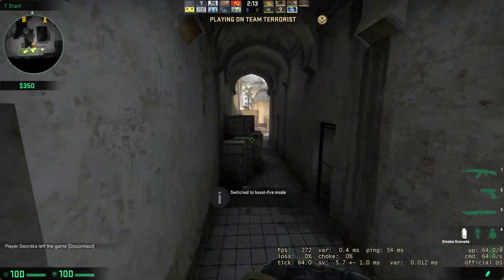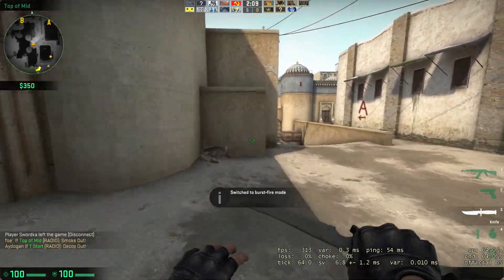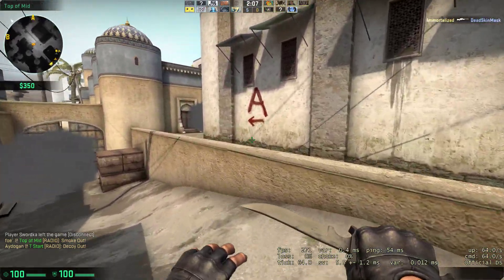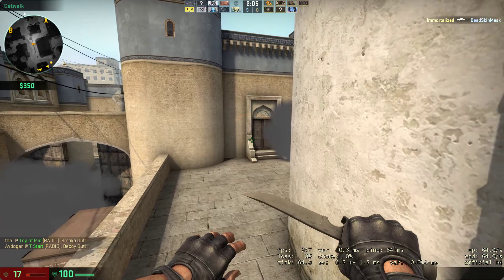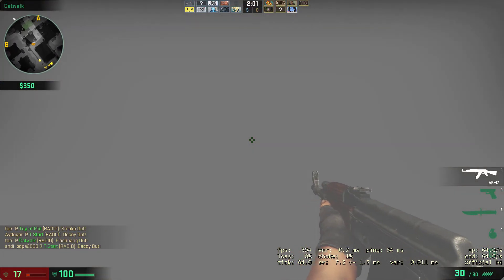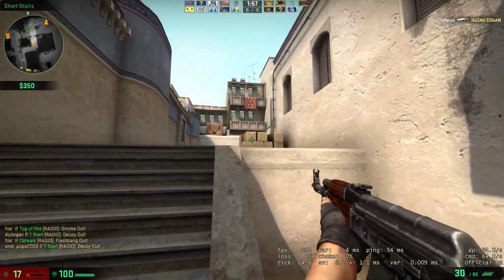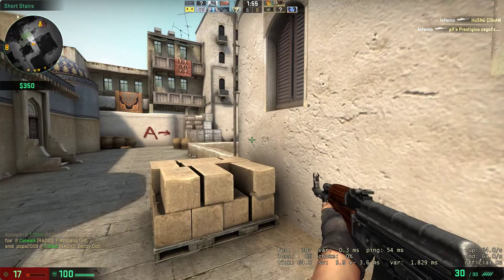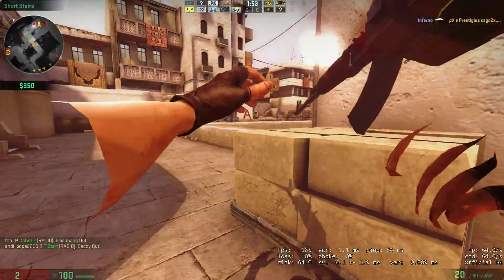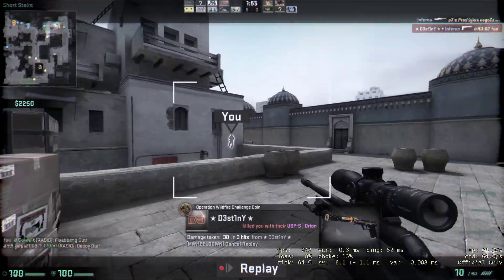I'm going straight in now, no fucking help. Taking a risk with the AWPers down there — straight in short. Bastard tagged me. I'm blind. It's a bunny — absolutely fucked. Playing like a retard. Anyway, whatever.